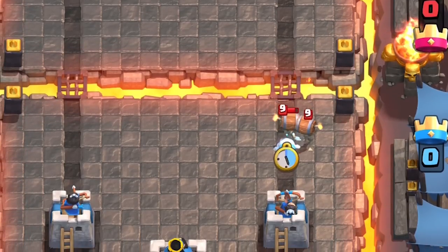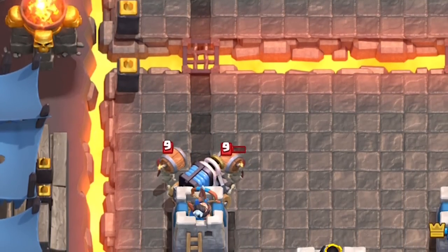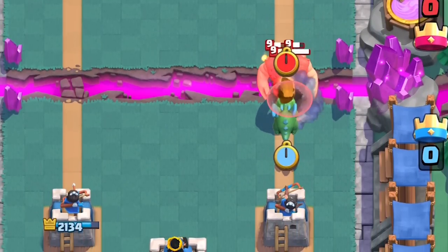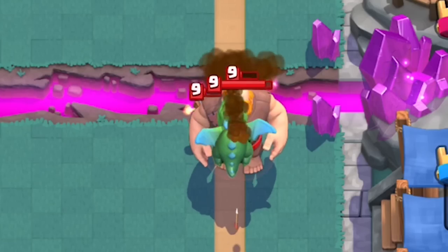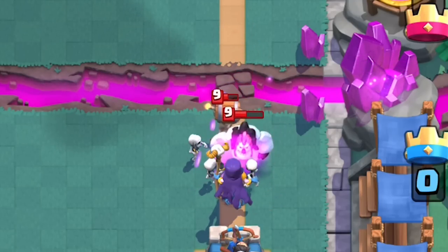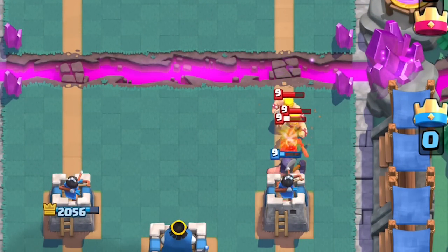The only two units in the game that can't stop the wall breaker alone are ice spirit and sparky — sparky just takes way too long to charge up in time for the super fast wall breakers. Any unit that has splash is super annoying for the wall breakers since they don't have much health, and because they can't make it far without a tank in front, anything that generally hits the tank is going to splash onto the wall breakers. Even a lowly witch stops them easily behind a giant.